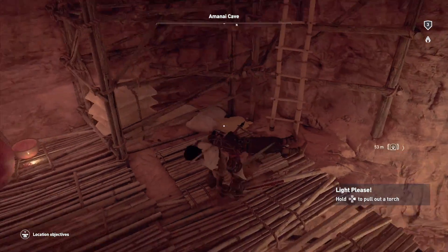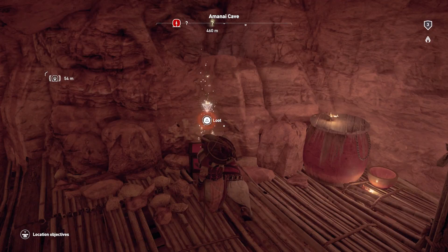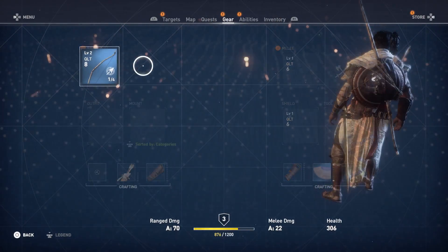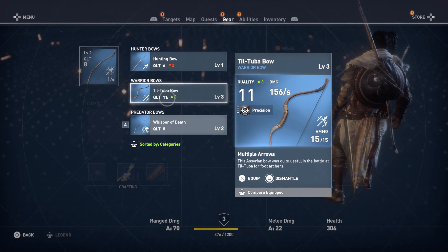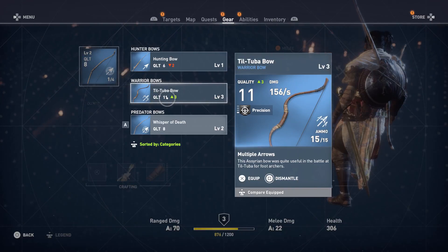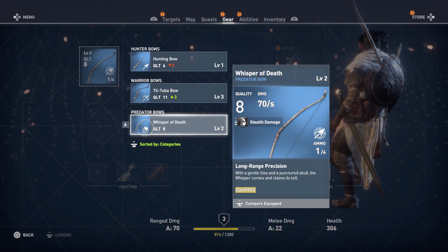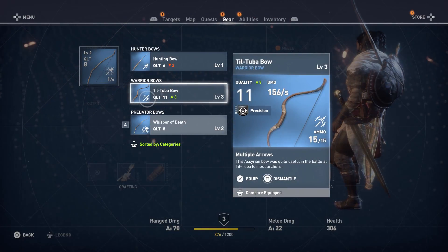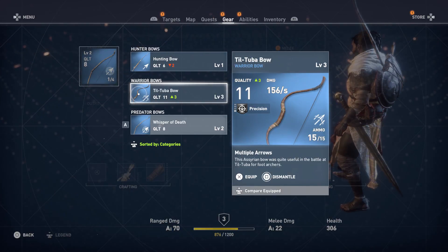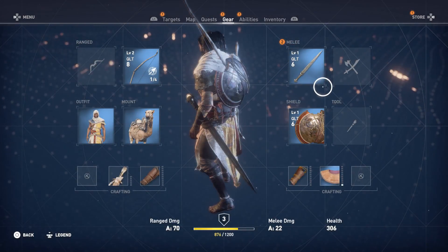I'm kind of curious to go down here and just check out — a warrior bow! I think that's gonna be a fun thing about this game, just coming across better weapons. 156 damage per second, that's really good. Multiple arrows — it's going to go through three at a time. This one was a good long range precision bow. We kind of have almost one for all occasions at this point. I'm guessing multiple arrows would be good against tougher foes — I'll stick with the current bow until I see some big brute to take down.